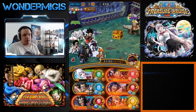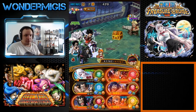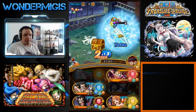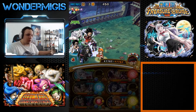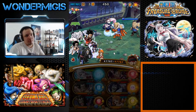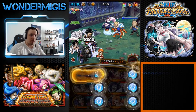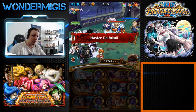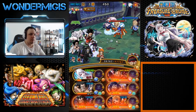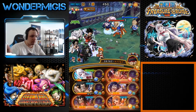You can use the Luffy special here too — it's completely up to you. That's the beauty of this team, there's a lot of leeway. But against Daifaku, Daifaku will change his typing to STR and will also gain some shields, damage reduction, and damage nullification against QCK. But since Carrot is on our team, we can once again totally ignore that.